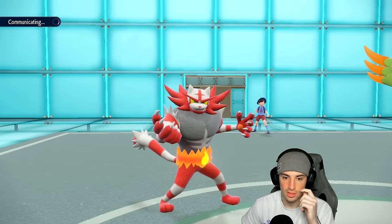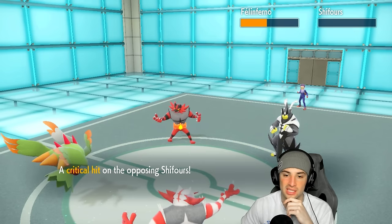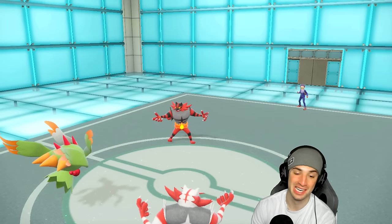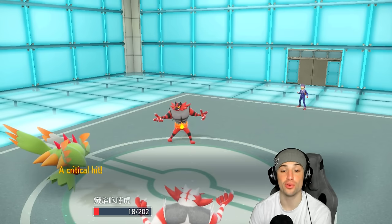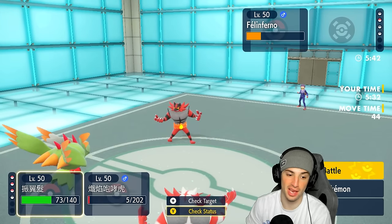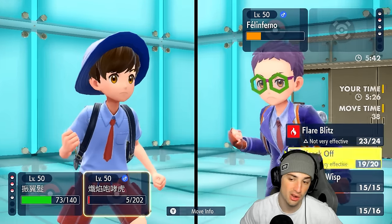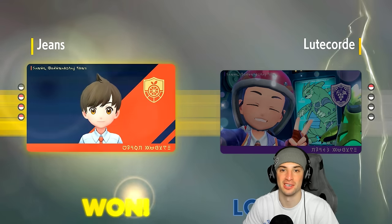Incineroar survives recoil on about five HP. That's going to be game — we throw a Moonblast and go for a Knockoff, and they finally cancel the battle. One to zero to get things started, Rayquaza team prevailing.